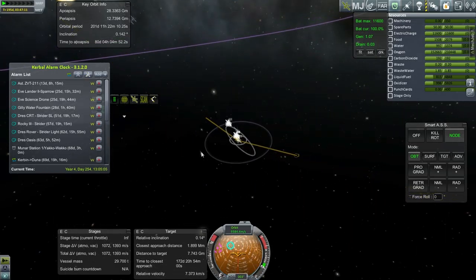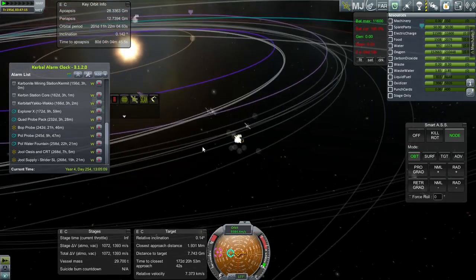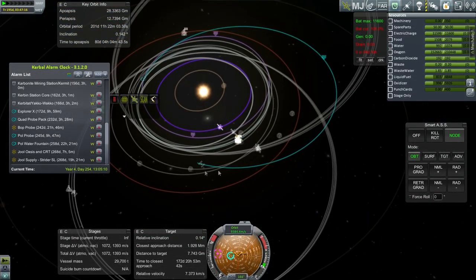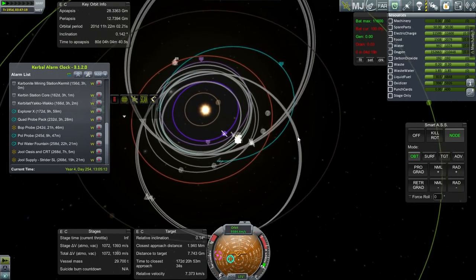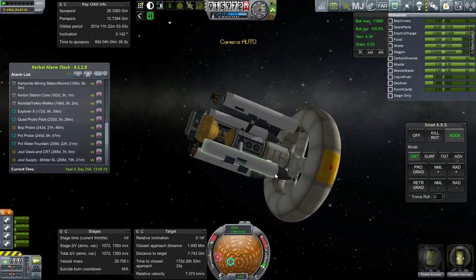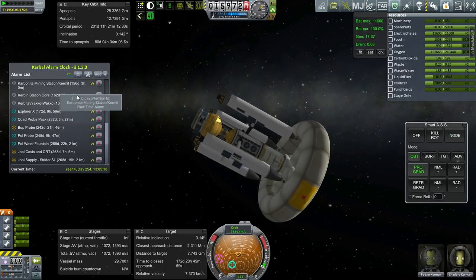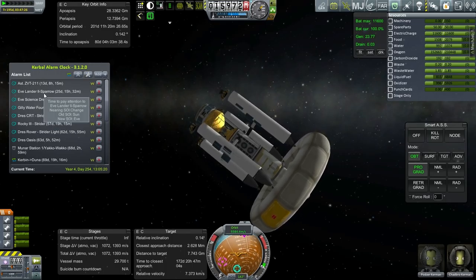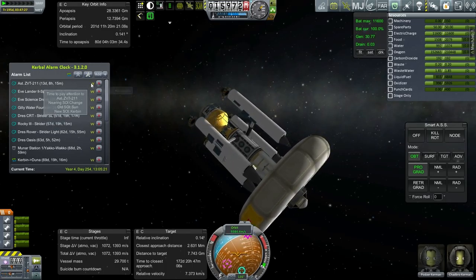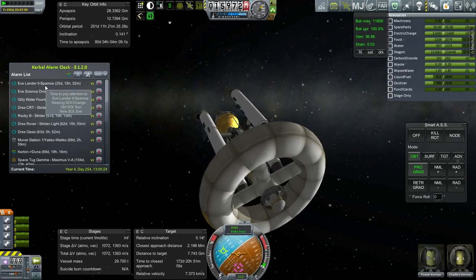It looks like I just made the alarm for the SOI change, which is in 172 days and 9 hours. That's not the mid-course plane change I was intending on, but if we can get them back before their supply runs out, I think that would be good. Chabro and Panzer hopefully will stay safe. With that, let's turn to our other activities — we're going to go with the EVE mission, starting off with the EVE Lander 2.